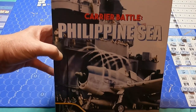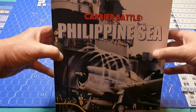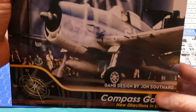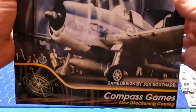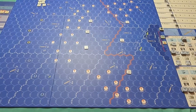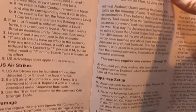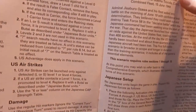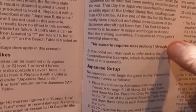Hey everybody, this is Dave coming to you from the gaming cave. Today we're going to start our playthrough of Carrier Battle: Philippine Sea, a game designed by John Southard and published by Compass Games. We're starting with scenario six, Battle of June 19th, which requires rule sections 1 through 15.